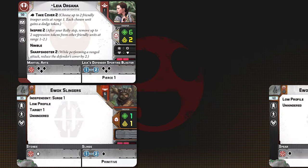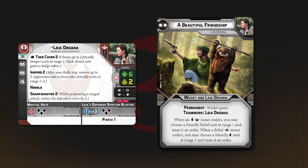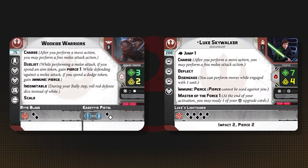He does best when leading a charge with other Ewoks into enemy lines. Wicket works well with Leia and other Ewoks — this shouldn't come as a surprise. Leia even has a special command card that cements them as BFFs and can be quite powerful. Wicket's sneaky scouting works well with core units in standard lists, as it allows units like Rebel Troopers to gain surge to hit. Other melee units can be good to drop in around Wicket for threat saturation.